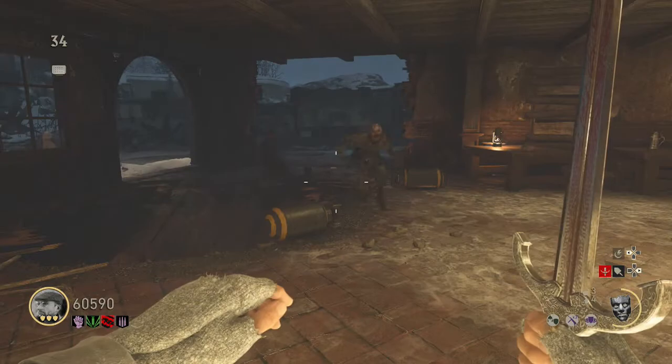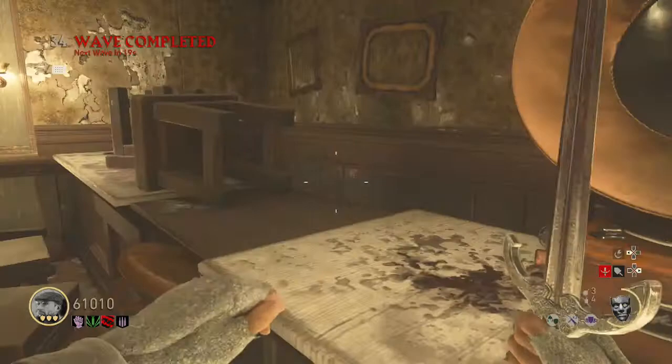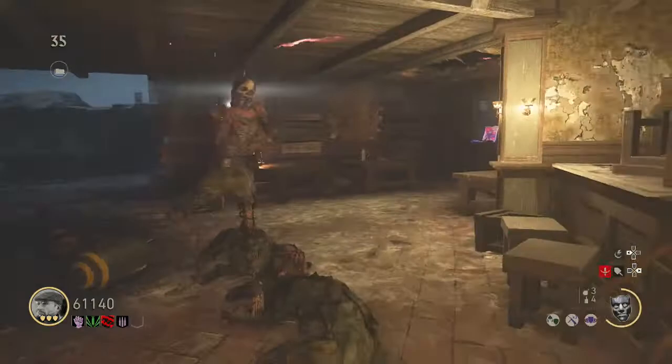Once you've done that, head up to the pub, get your sword out, and kill those end-of-round zombies. When you kill those last zombies the next round will start. Don't leave the pub at all — stay next to the record player and make sure it is the pest round next round.